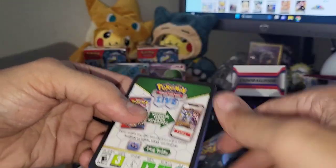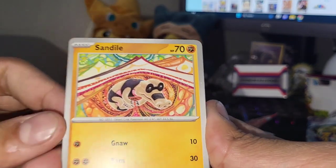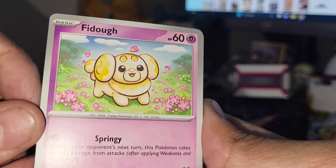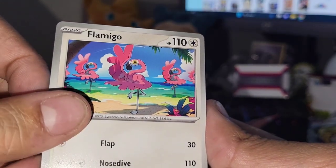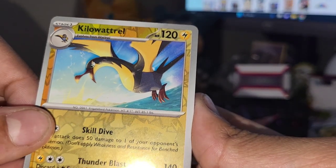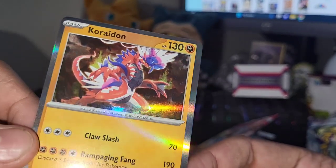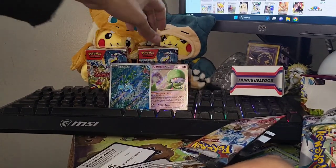Last pack from the first booster bundle - Gyarados EX! Let's see if we can end it with something heavy. Water energy - oh my god, two in a row, that's unheard of! We have to get something good now. Sandaconda - that looks sick. Fidough - why does he look like he'd be good to eat, he's like a doughy pastry. Scatterbug. Krookodile. Flamigo - I like the look of him. Four-fortress reverse. Kilowattrel. Nothing, but still like that changed up reverse holo pattern. Let's get into the second booster bundle!